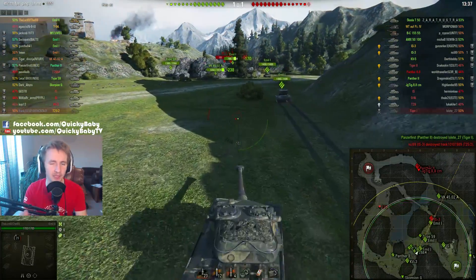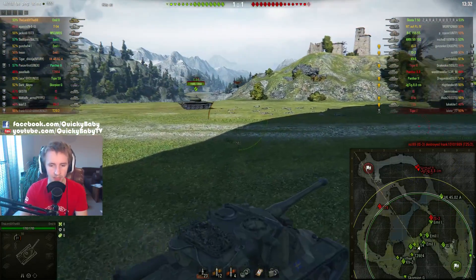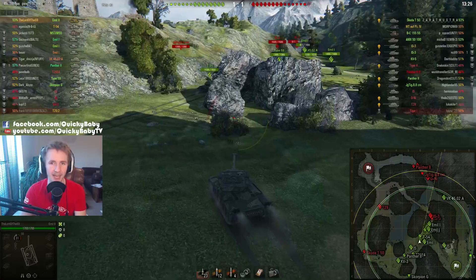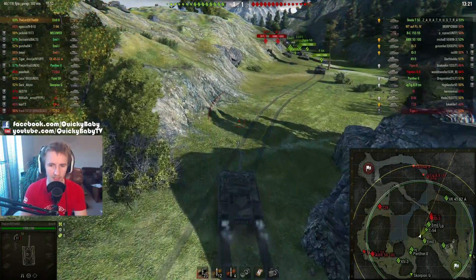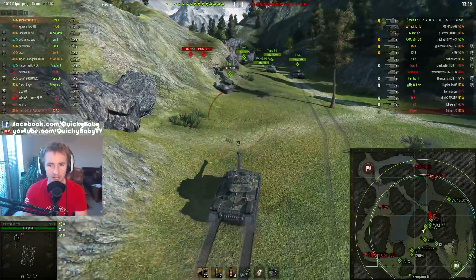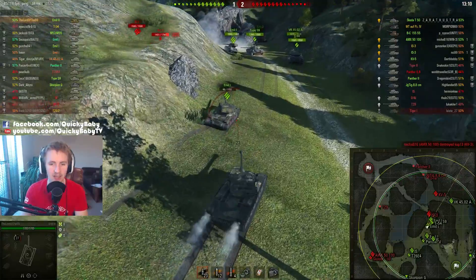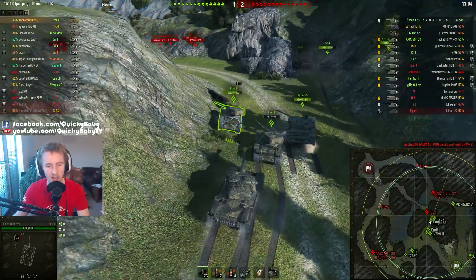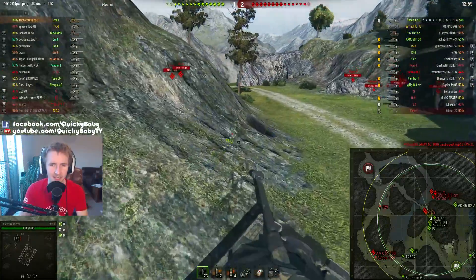So what has happened to the Emil line stepping up from tier 8 to the Emil 2, and why is this tank better? One of the great advantages is that it now packs a 120mm rather than the 105mm on the Emil, which had 320 alpha damage. Previously you'd be doing 1,280 damage per magazine, but now with 400 alpha damage per shot without losing any shells, you can deal 1,600 damage to your opponents. Although this 120mm does take a little longer to unload.